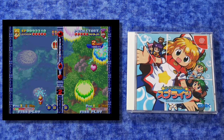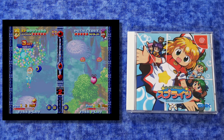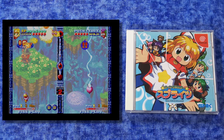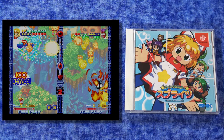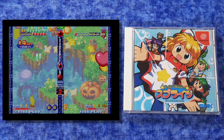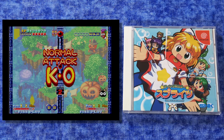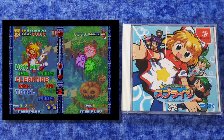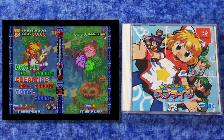Here is Twinkle Star Sprites, and this is a really interesting shooter. As you see, it's competitive — there's a line down the center, you play on the left and you can play against the computer on the right or a second player. What's interesting about this game is that you can sabotage your opponent. I've never played a shooter quite like this, and it's really fun — very addictive.